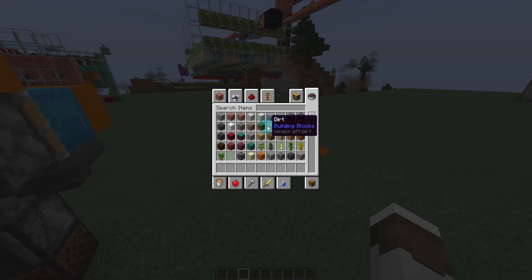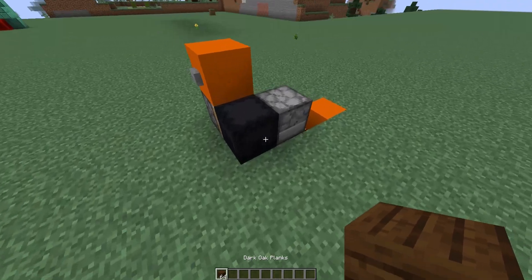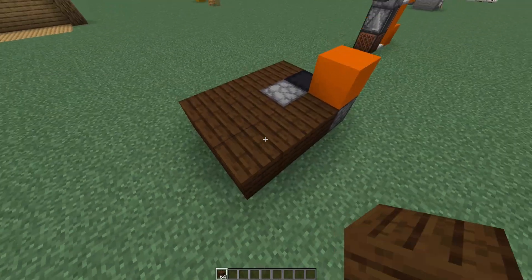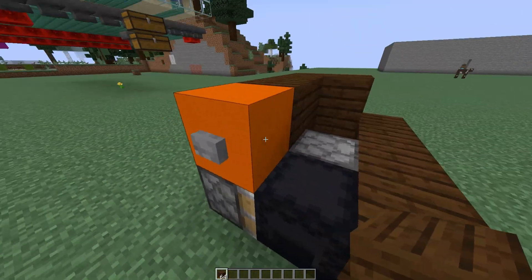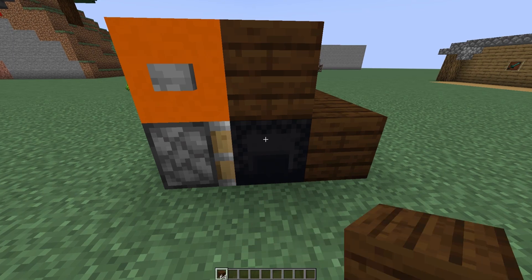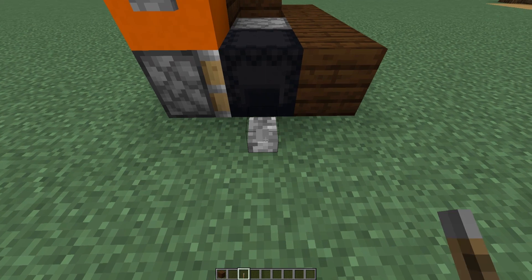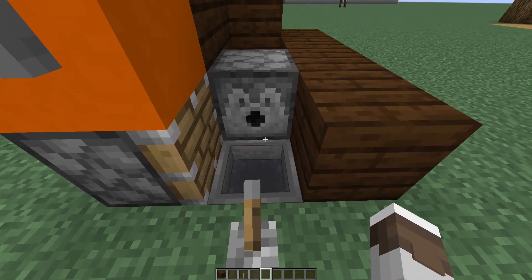If I grab some dark oak planks, I can build on top of all this, go straight across here, build on top of that just like this. I could build a box around it, or even a little house. The one thing you need to be aware of is not to place a block here, otherwise you won't be able to open up your shulker boxes. You can also go ahead and place a lever here.